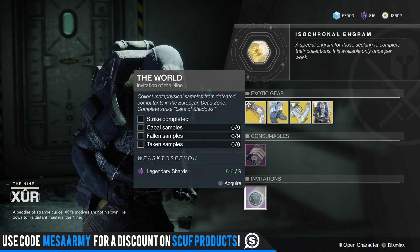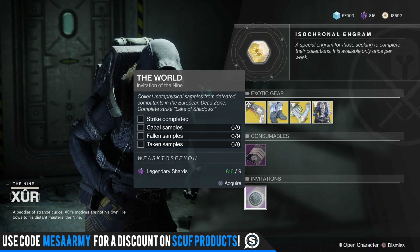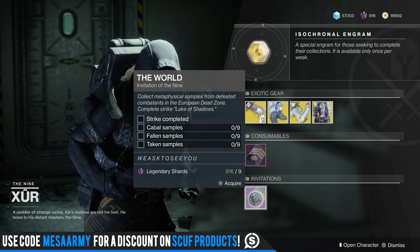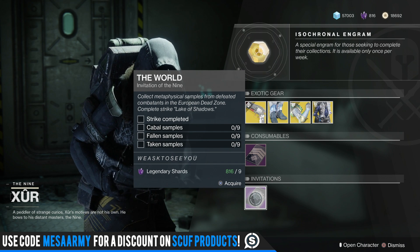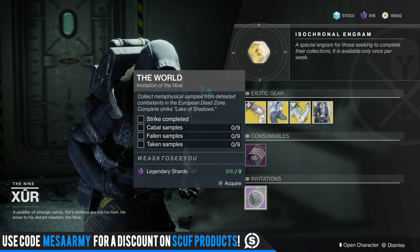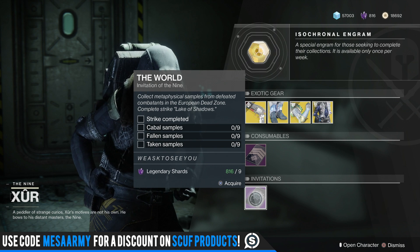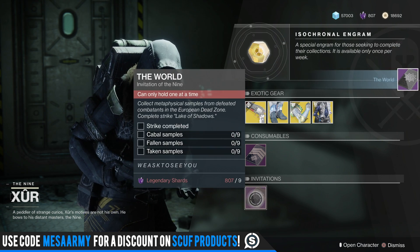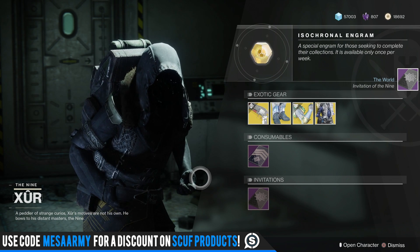This is new here — we have a bounty for 9 Legendary Shards. We need to complete the Lake of Shadows Strike, and then we need to collect Cabal Samples, Fallen Samples, and Taken Samples. Collect Metaphysical Samples from Defeated Combatants in the European Dead Zone. So we've got to collect all those things from Cabal, Fallen, and Taken within the European Dead Zone. I'm going to grab this and upload a video to see what happens right after.